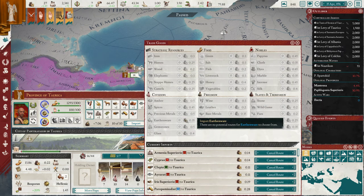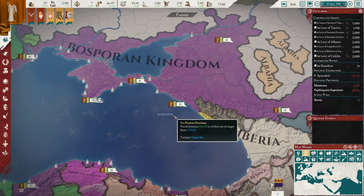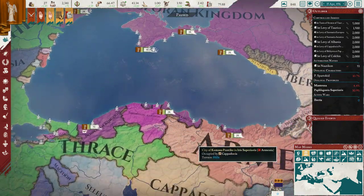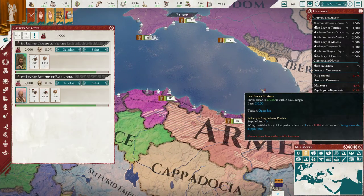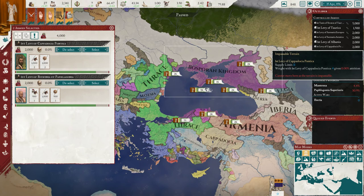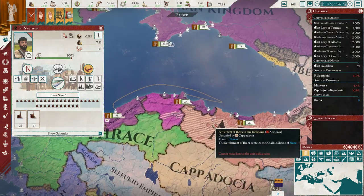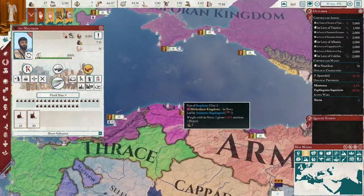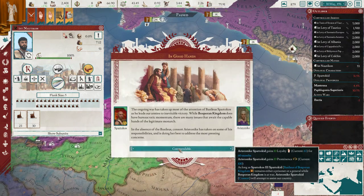Where's our boat at? Here it is. We have two more down here — so that means we actually have 18,000, guys! Hell yeah, that's very good. We're gonna start getting everyone to move down. These guys are gonna come over here. 'The ongoing war has taken utmost attention to the basilisk as he leads our armies to inevitable victory.'